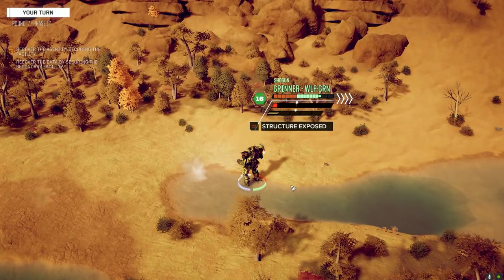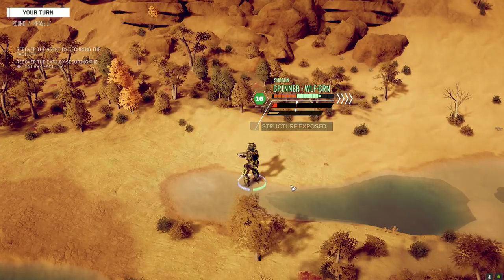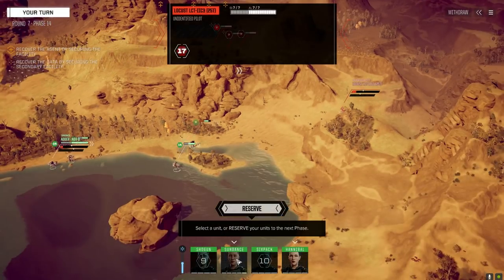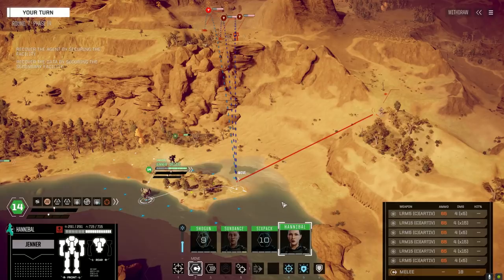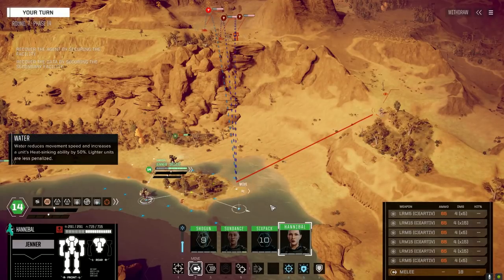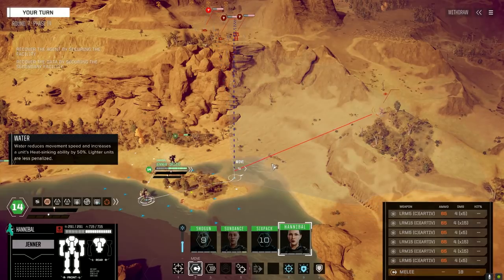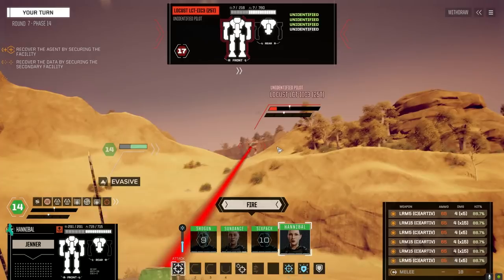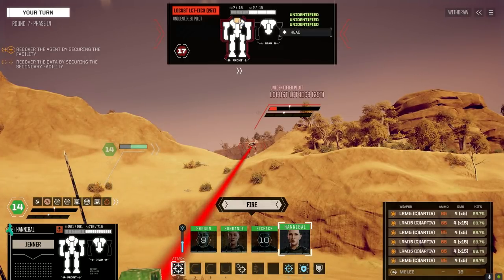The Locust is showing his face now. No idea if he's full armor. Can't take much more of that. What does Hannibal see? Probably related to where he can turn his torso. Running low on Artemis ammo - we've got one turn left of full ammo. Need more ammo in this Jenner. He's got full armor - 760. This is going to be a tough nut to crack.